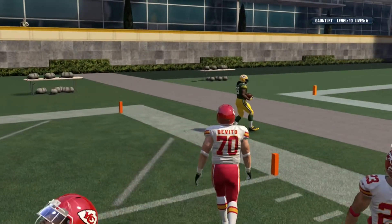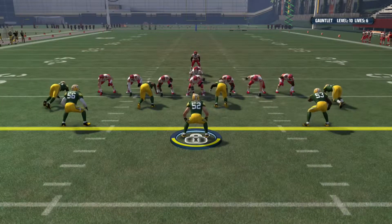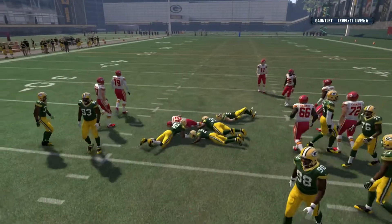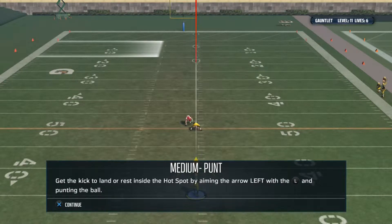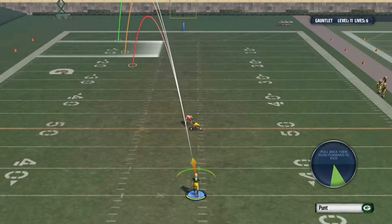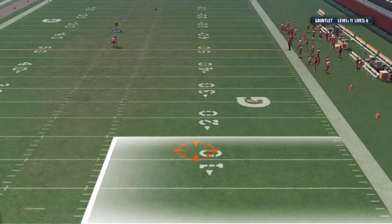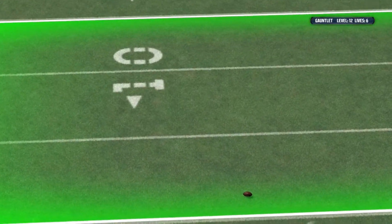Look at us — we're moving this time around, we got six lives. Level ten, third and five — prevent a first down with Clay Matthews. Guarding the fullback up the middle — he didn't get it. Medium punt — kick the ball to land inside the hot spot. Boop boop — doink — yeah, I'm a good punter.